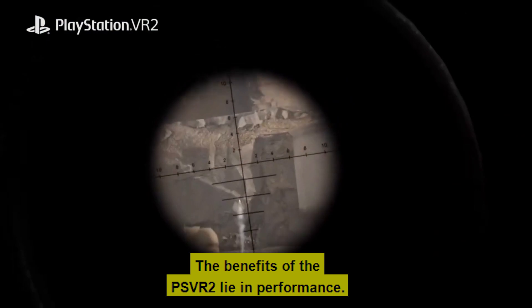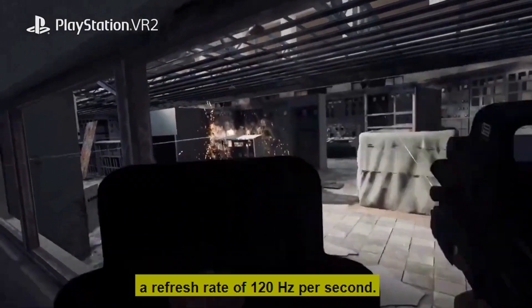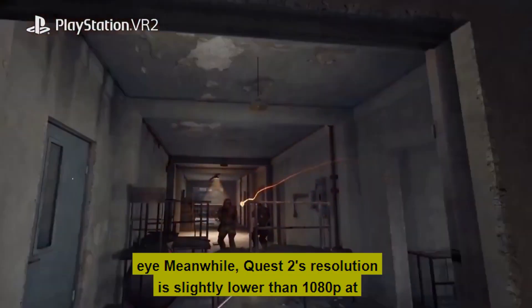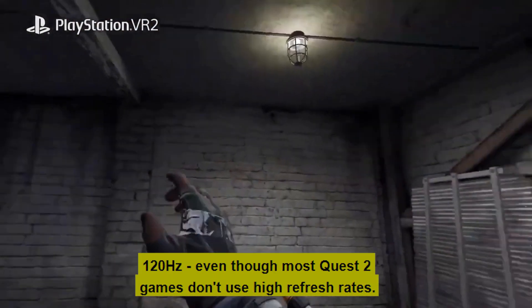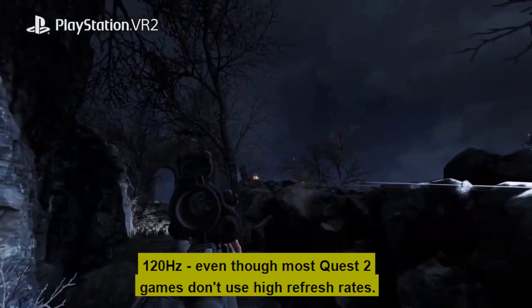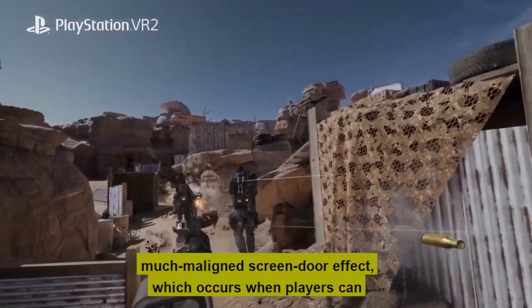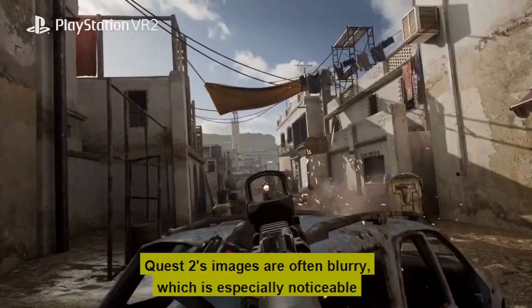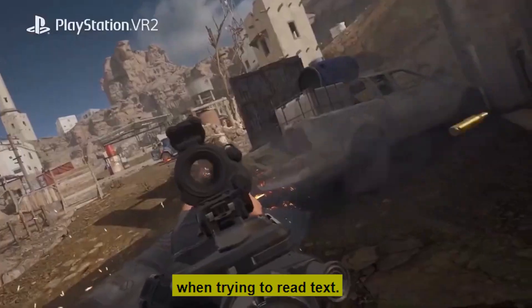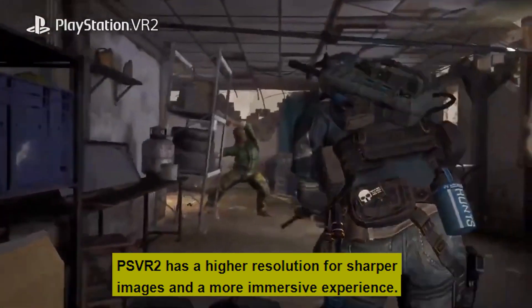The benefits of the PSVR 2 lie in performance. The Sony headset has an OLED panel with a screen resolution of 2K and a refresh rate of 120 Hz, while Quest 2's resolution is slightly lower than 1080p at 120 Hz, even though most Quest 2 games don't use high refresh rates. Quest 2's relatively low resolution contributes to its much-maligned screen door effect, which occurs when players can perceive the space between pixels. Quest 2's images are often blurry, which is especially noticeable when trying to read text.